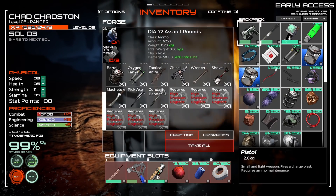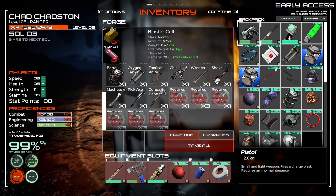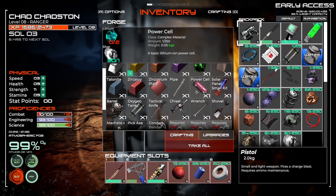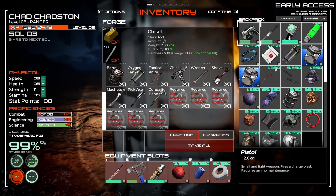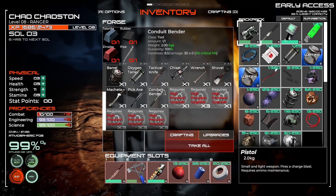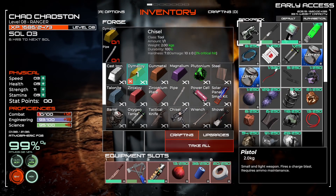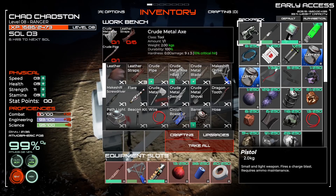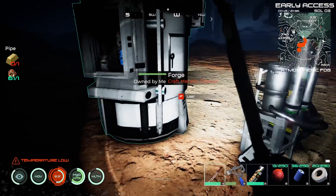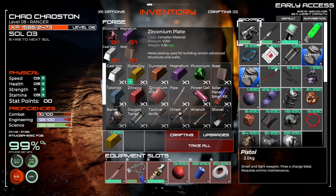I'm wondering if I can get better multi-tools — this one looks like it would be better than a wrench. Anyway, let's go ahead and make a chisel — that's the best one we can currently make, so we'll need the diamium. We also need a pipe, but wait — I was thinking a pipe was a crude pipe, it's actually a regular pipe, so that's different. We need some brass for that.